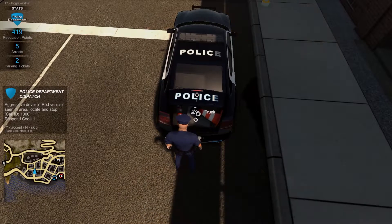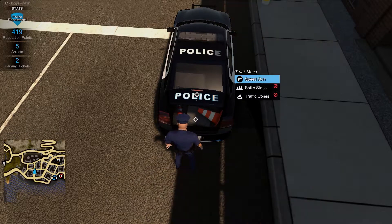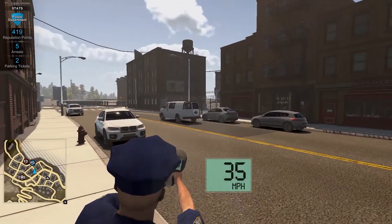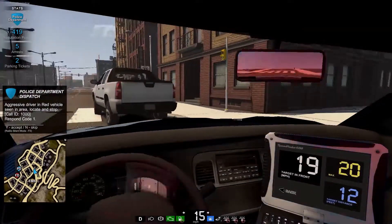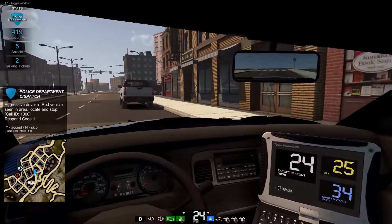There are a couple of gadgets the police officer can use: the speed gun, which you can use while on foot, and the in-car computer, which tracks data of cars in front of you including current speed, max speed, and the distance between your vehicle and theirs.